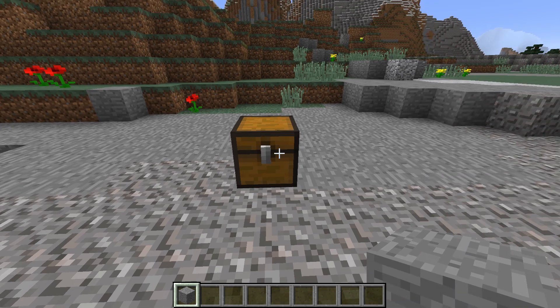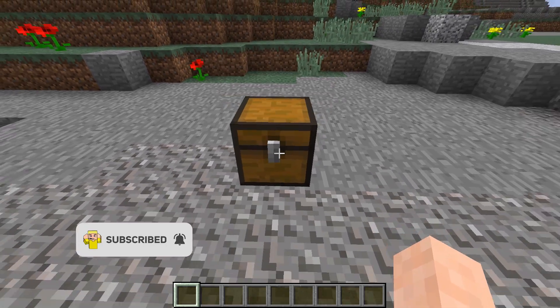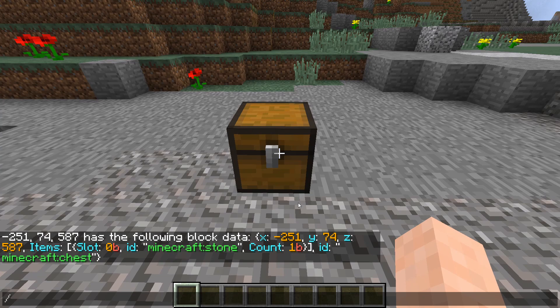How this works is pretty simple. We just take this stone or any item, put it in the chest, and then we will run the data command to get all the information. And now, if you see right there, it lists the count.